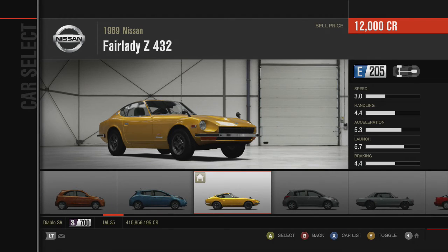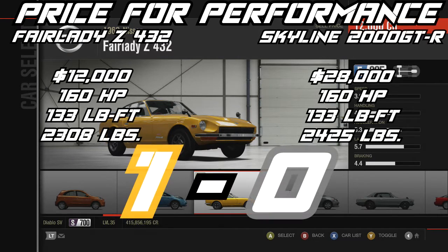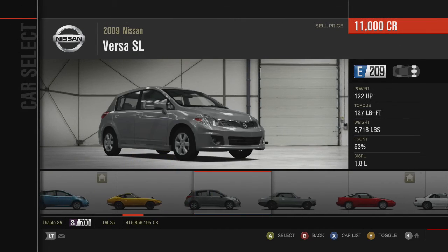This really is no contest for the price-performance category. We're doing the same five points as before: price for performance, 0 to 400 or quarter mile, top speed, circuit lap time, and overall driving experience. The first point goes to the Fairlady Z432 for costing over $16,000 less for pretty much very similar performance.